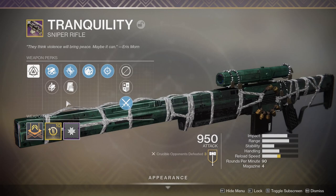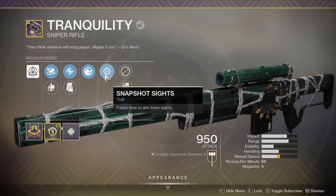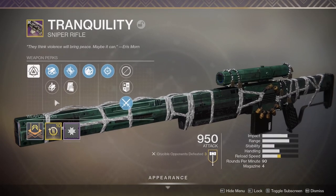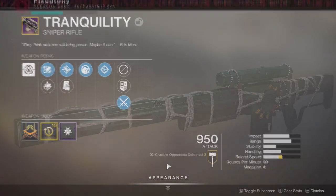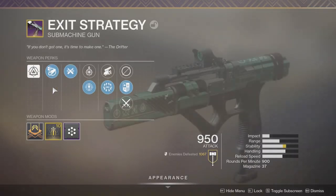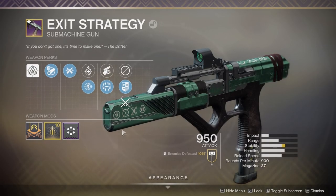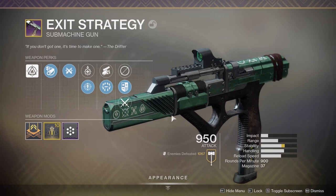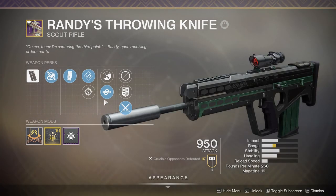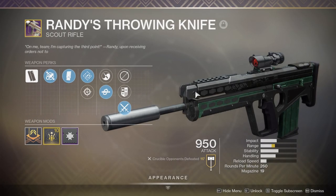Snapshot Sights with Field Prep - I love this roll, I really do. The next one is Exit Strategy - obviously I already have this, you guys already know I've done a review for this weapon, I think it's amazing. And then Randy's Throwing Knife, which is amazing as well. I love this weapon, it's a lot of fun.